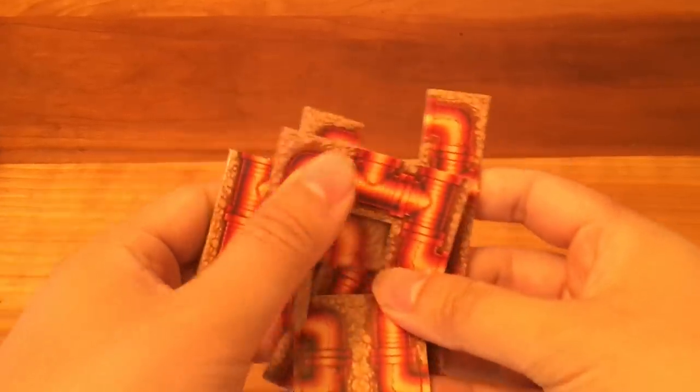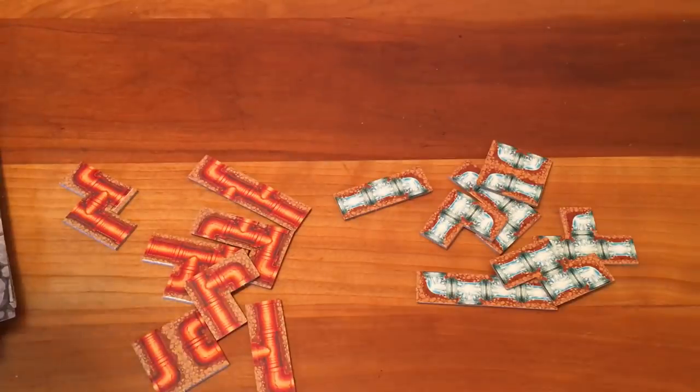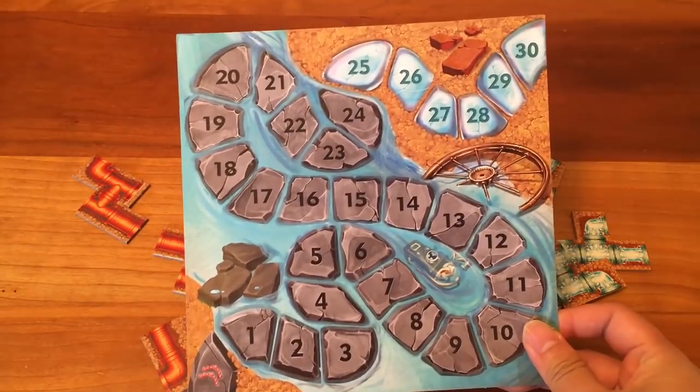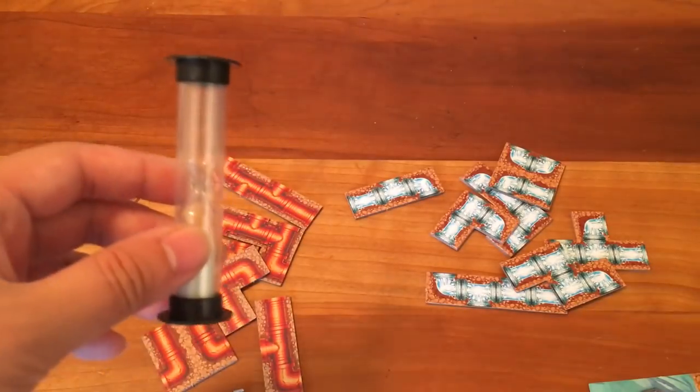Each player takes one set of colored pipes, and each player has the same shapes of pipes. Then each player takes one Tuberinth board. All the Tuberinth boards have different sort of patterns on them. Here's a score track — you keep track of the score using these score counters with little characters on them. And here's a 30-second timer.